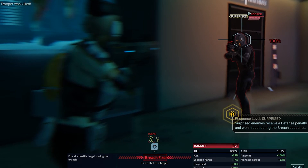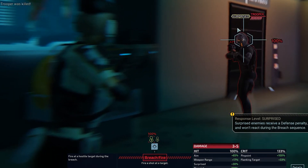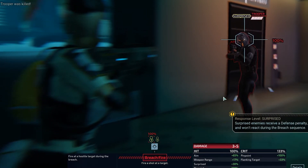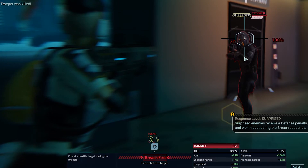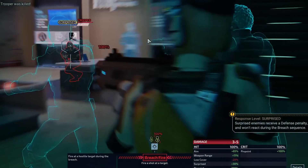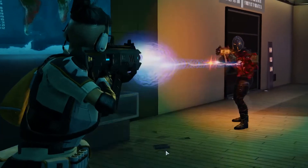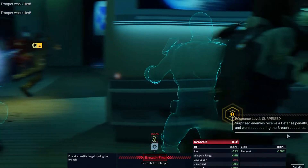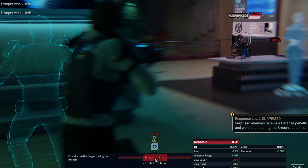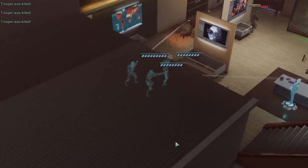You'll notice this guy says 'surprised.' There are three different types of response levels: surprised, alert, and aggressive. Surprised means that once we're done the breach, they actually won't react. An alerted enemy will react. And an aggressive enemy will actually attack. So let's just take this guy out. All hits will crit here, so we're probably gonna kill him. Another surprise — we'll take him out with a shotgun.